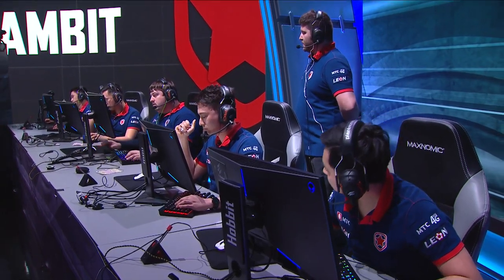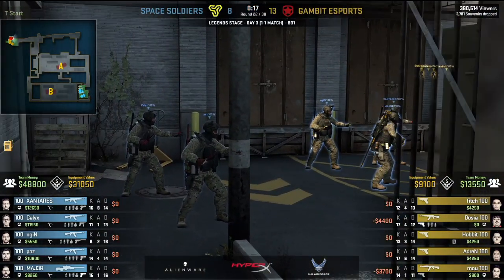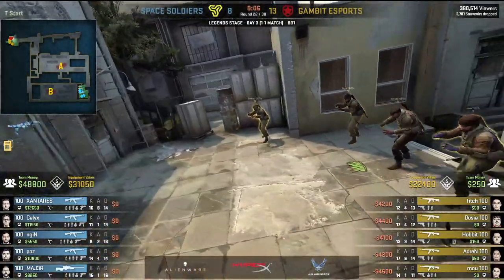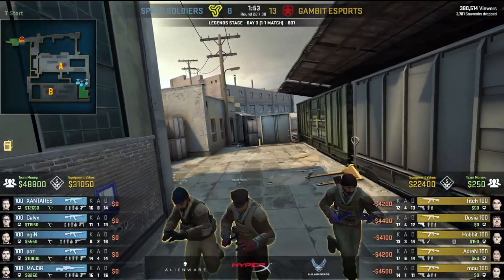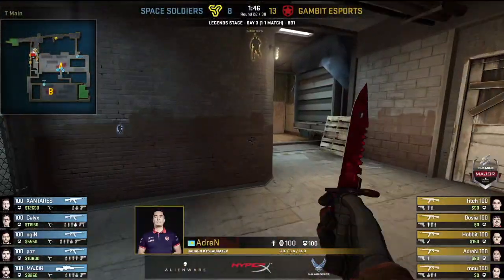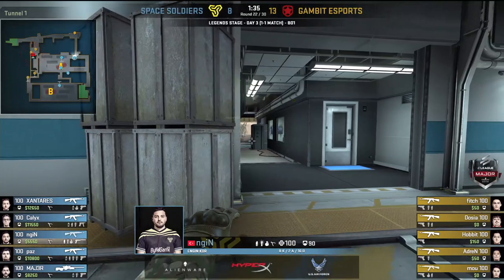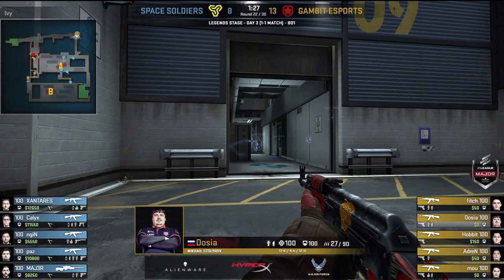It almost looks like there's some frustration on the side of Gambit — they have not won a single round in this half. Only two T-side rounds have been won in this entire match. Is there some weird thing going on? We're back in CS 1.6 — we're playing Train where two rounds on the T side is what you'd expect. Remember three or four is an amazing T half. Major is depended upon so much by his team, often put alone on B — you see it on Overpass as well sometimes. It's a really interesting dynamic on the Space Soldiers side that you don't really see from other teams as much.